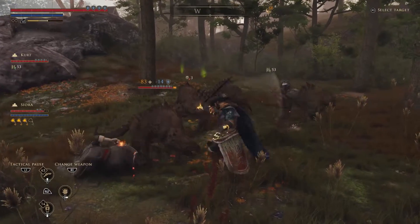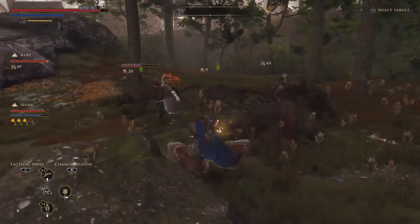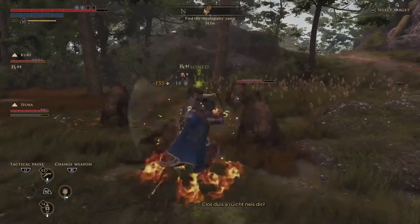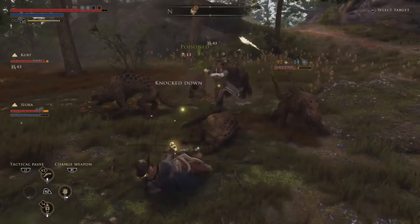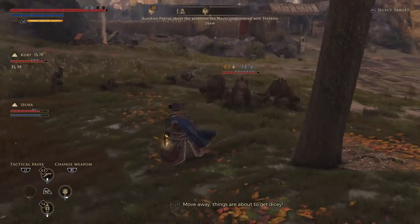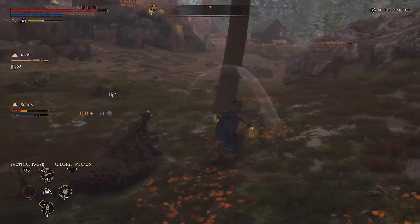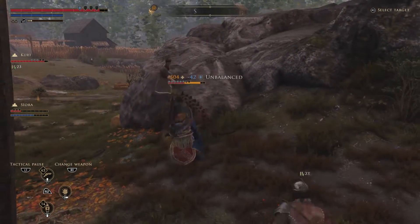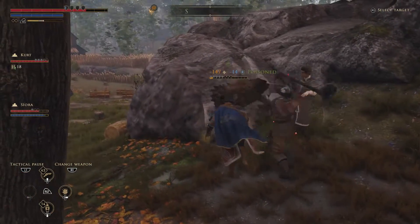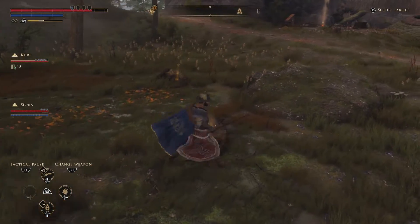First off, what you want to do is head to the Black Lands. We'll show you on the map, but these enemies are also part of this money making process as well. These guys are optional — you don't have to utilize them to help make money, but it definitely increases your chances of making a little bit more money. After you finish killing these guys, they will drop some loot. You want to keep an eye out for the ones that have a bag symbol.